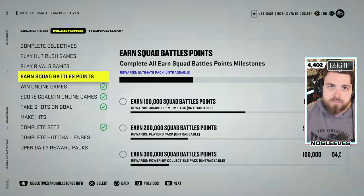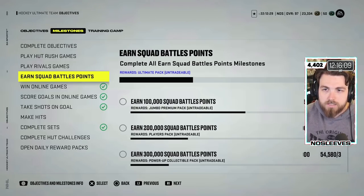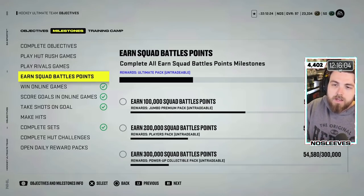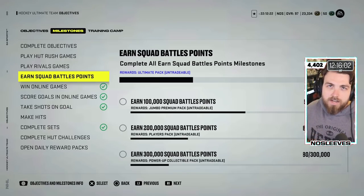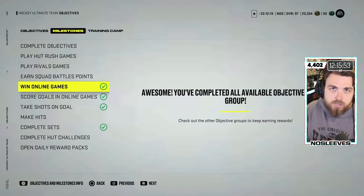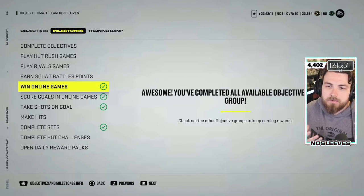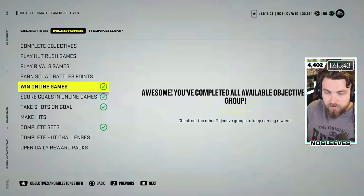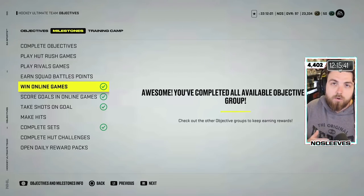First of all, they are milestones — they should reward you for completing specific things in the game. I want to be way more specific. Using 'win online games' as an example: if you win 500 online games, you should get a guaranteed card. It could be a choice pack — so it's not everyone has the same card — like one of the Montreal Canadiens: Henri Richard, Rocket Richard, Cournoyer, or Beliveau. They've all won 10 Stanley Cups, Henri winning 11 as a player. That makes the most sense.